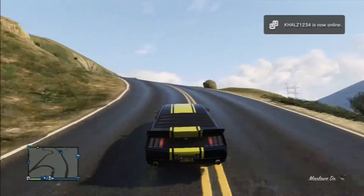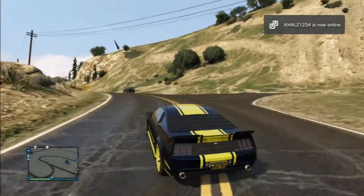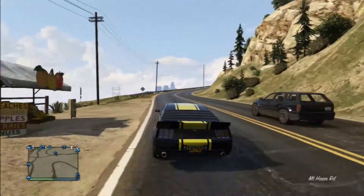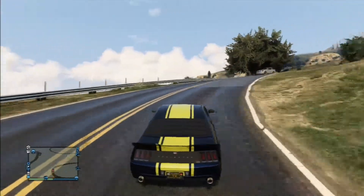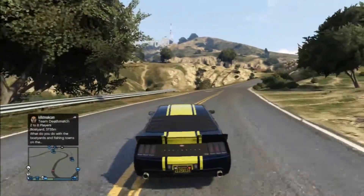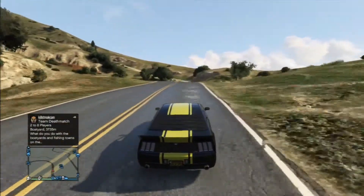In at the number 10 spot is the Vapid Dominator. It is the in-game version of the Ford Shelby Mustang. The stock version of this car has a 0-60 time of 4.4 seconds and a top speed of 200mph. This car makes it into the number 10 position thanks to its brilliant drifting abilities and the fact that it feels so planted to the ground.